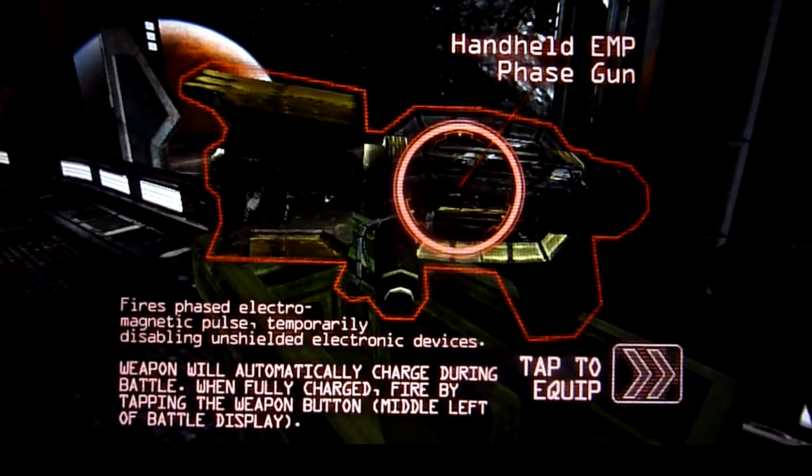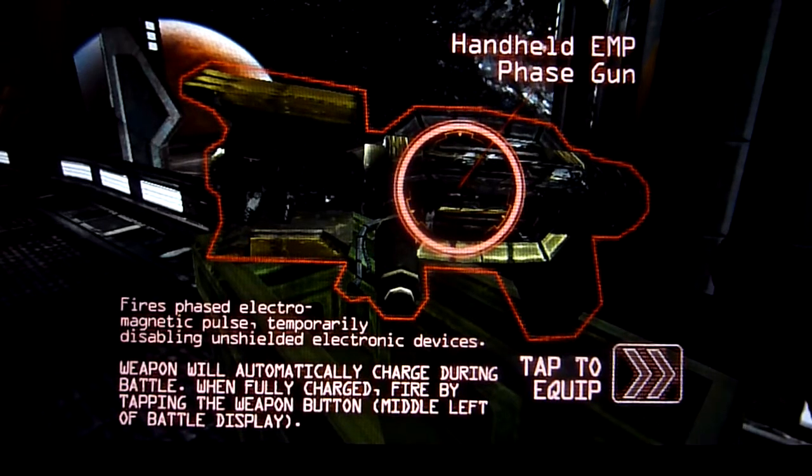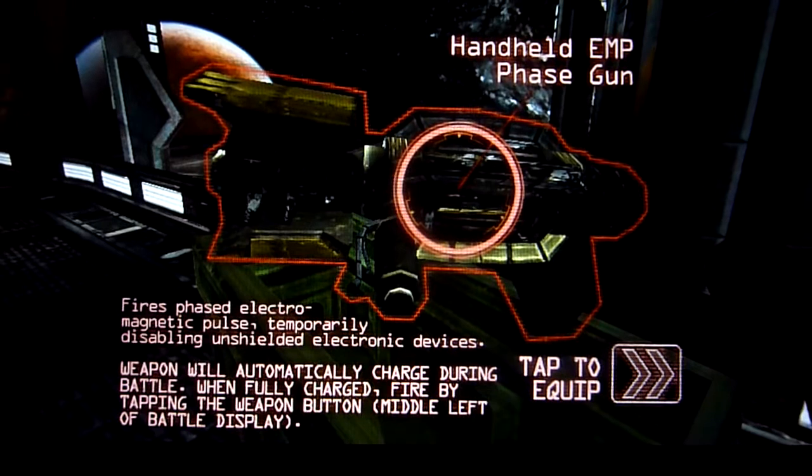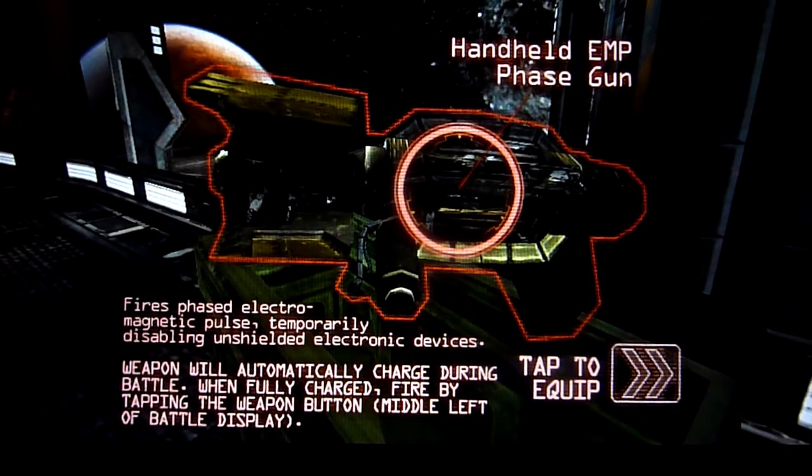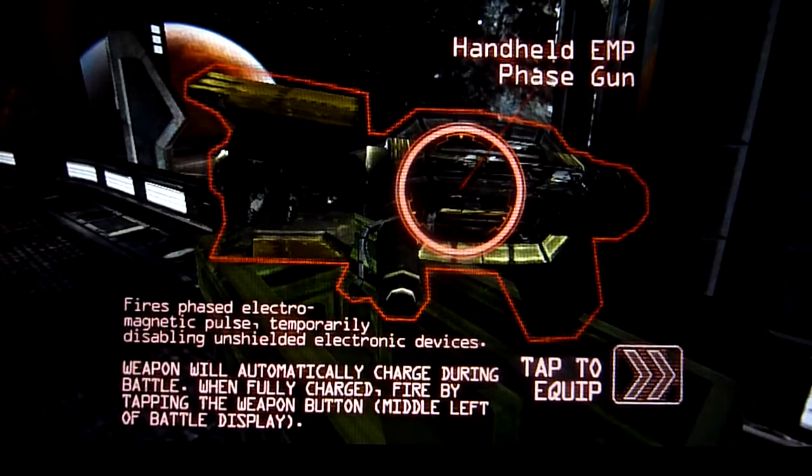After the story, you're free to move around the level. There are boxes you can tap to break open and pick up extra weapons. For example, here is a handheld EMP phase gun — it fires electromagnetic pulses and temporarily disables unshielded electronic devices. During the game you'll pick up several weapons that allow you to progress. If you don't find them, you'll have a hard time beating certain robots. We've picked this one up and equipped it, ready to take on the next robot.